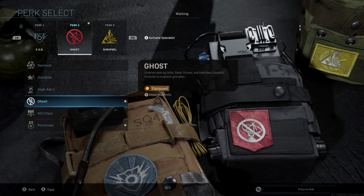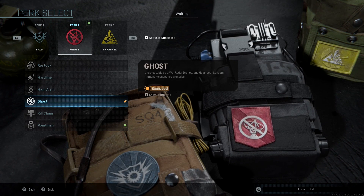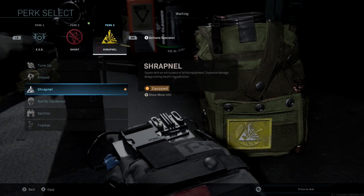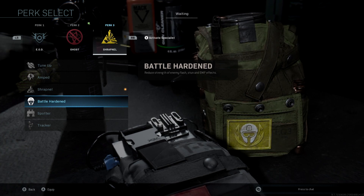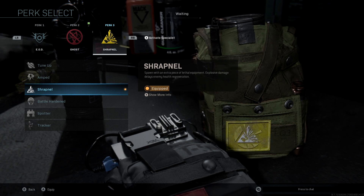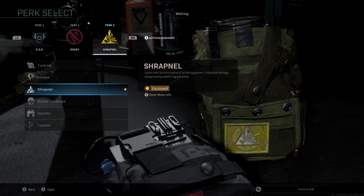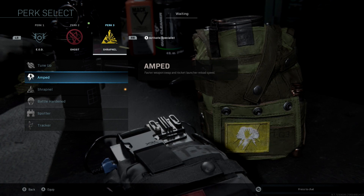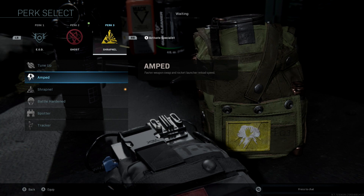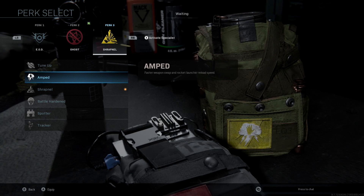With Ghost, I can stay off the radar, flank, get behind enemies, play really aggressive without them always knowing where I'm at. For the third perk, it really doesn't matter too much. There are a couple of options: Battle Hardened, which I like running on most classes to reduce the strength of enemy flash. You can also run Shrapnel, where you spawn with an extra piece of lethal equipment — useful for double grenades. Or you can run Amped for faster weapon swap and rocket launcher reload speed, so you can quickly switch to that Desert Eagle.